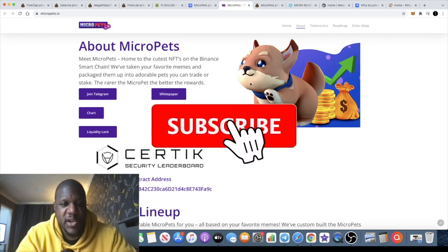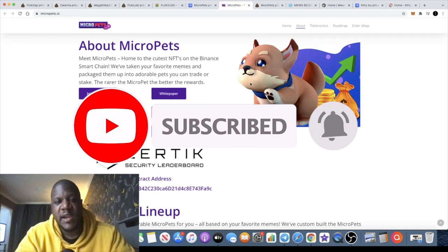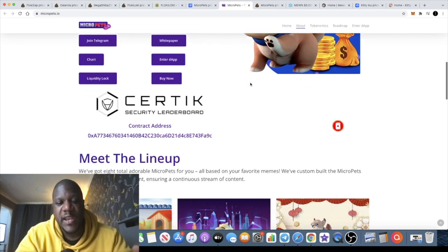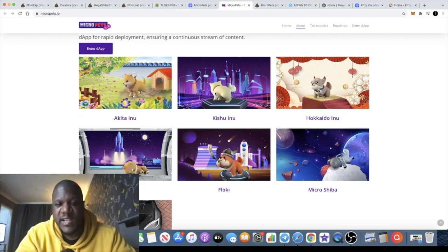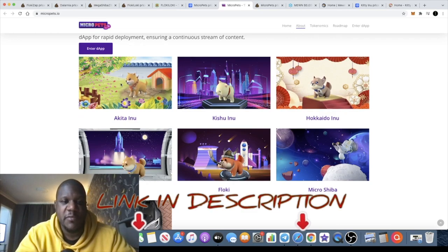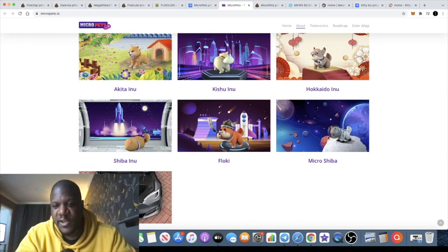Micro Pets has NFTs on the Binance Smart Chain. They've taken your favorite meme coins like Shiba Inu, Akita, and so on, and turned them into NFTs which you can purchase on their own marketplace on the website. You can see some examples of the NFTs — some will be quite common and others will be quite rare.